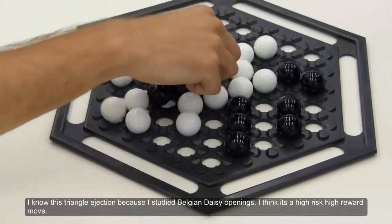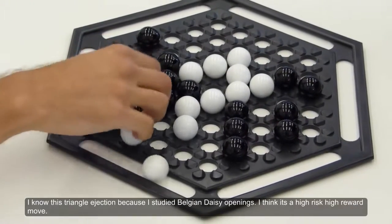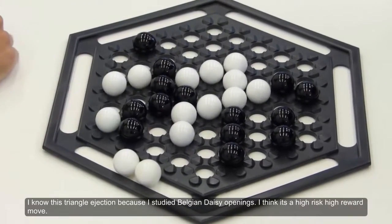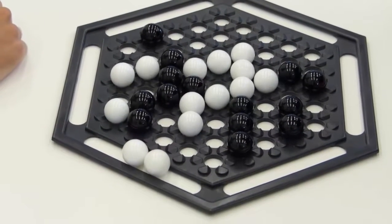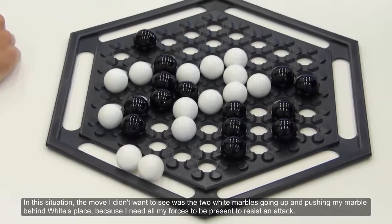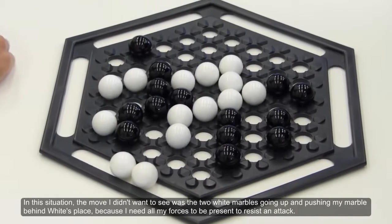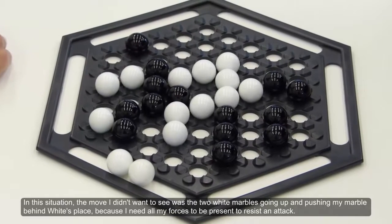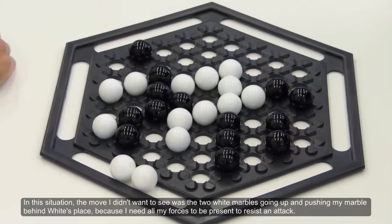I know this triangle ejection because I studied Belgian daisy openings. I think it's a high risk, high reward move. In this situation, the move I didn't want to see was the two white marbles going up and pushing my marble behind White's place because I need all my forces to be present to resist an attack.